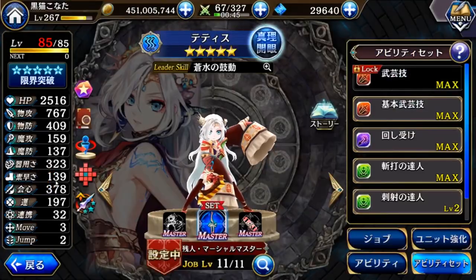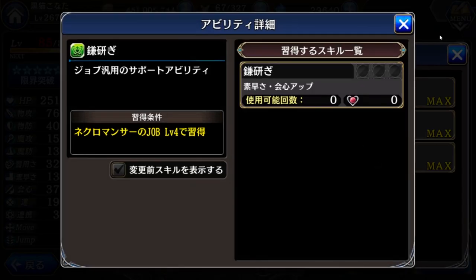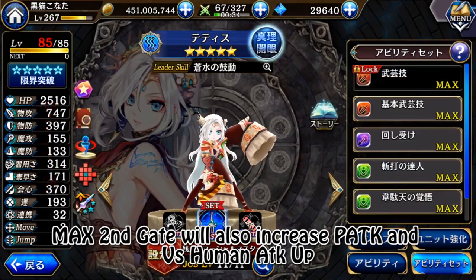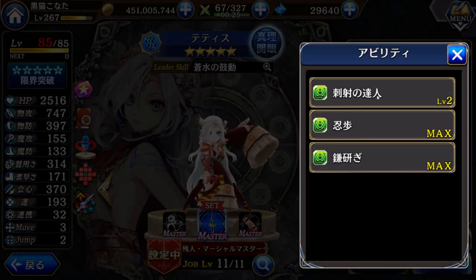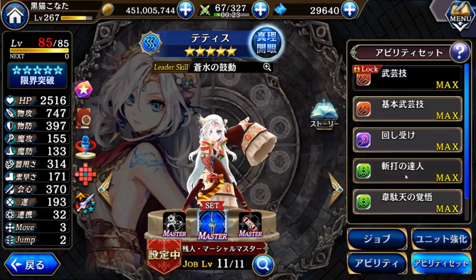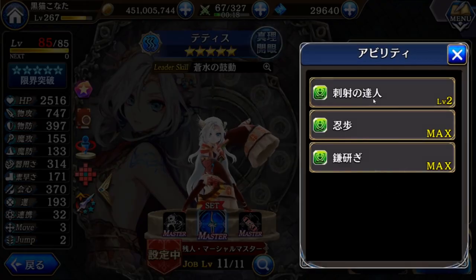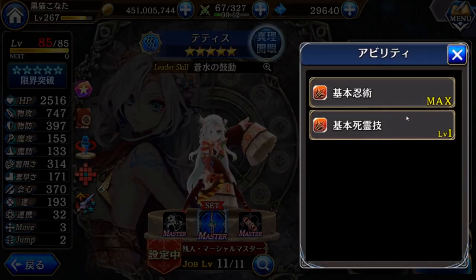But equipping this one, her speed dramatically increases. The rest decreases a bit, but only a bit. There's no attack up passive, so I equip this since it increases slash. Unless you want to equip shooting, that also works. But her normal attack is a slash, so I use this one.